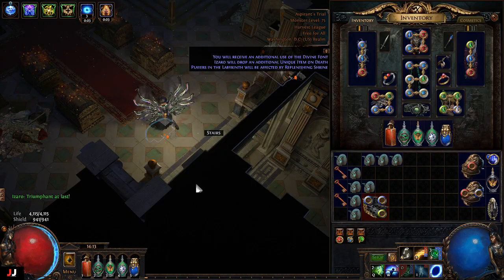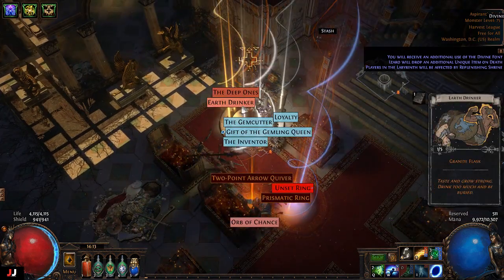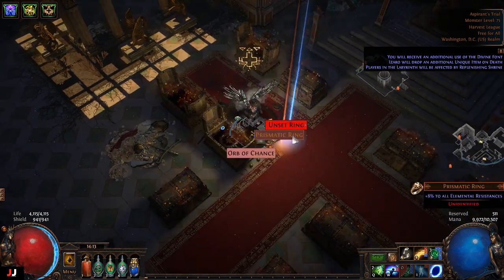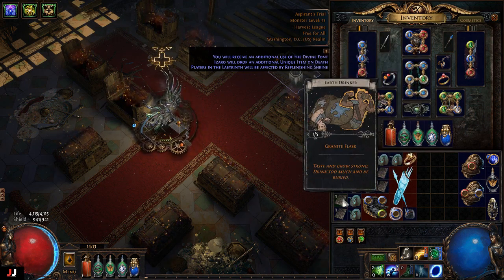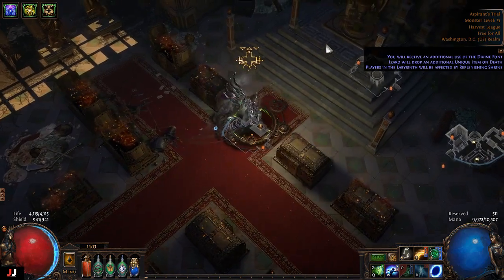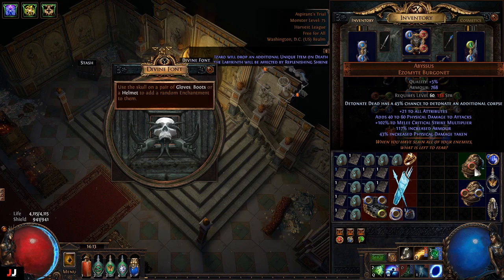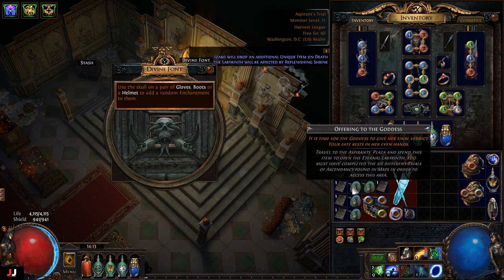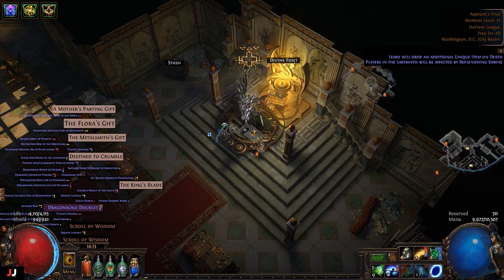Next lab — three keys, going these three. Need a granite flask. Double enchant again — Detonate Dead and Void Vortex duration. Going through the spells again apparently. Didn't really make anything meaningful, though I'm sure one of the divination cards would sell for something.